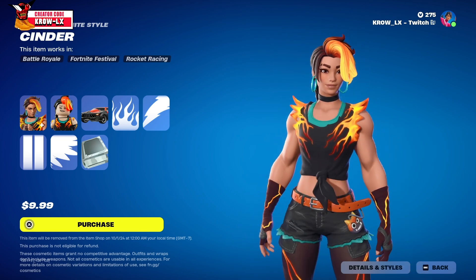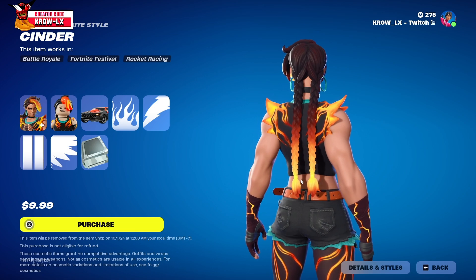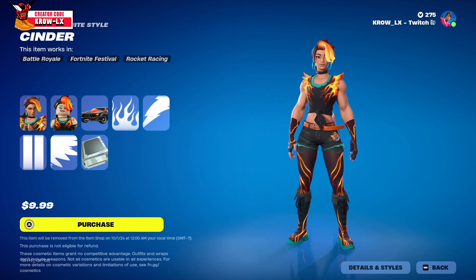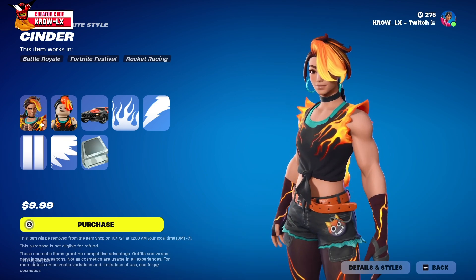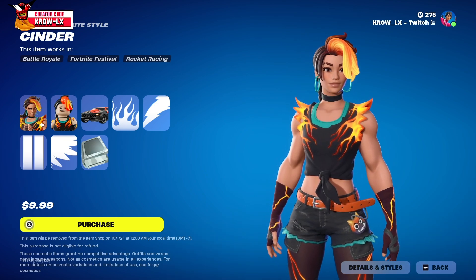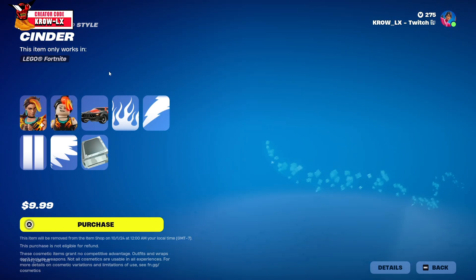You do notice the hair has like a magma effect on it, which is pretty cool — same with the tips. Baby girl might be a mix of Goku, Cammy with the braids, and Chun-Li with the thighs — a triple threat.